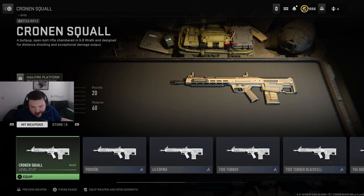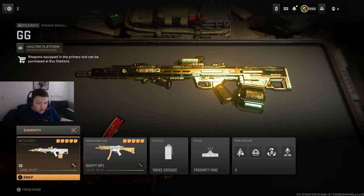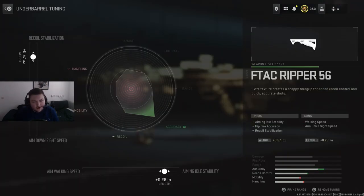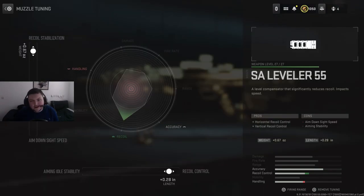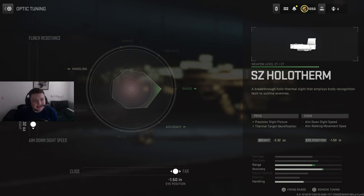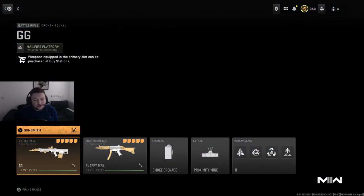...you're probably going to want to use the Cronin Squall and MP5. Here are the attachments on the Squall. The Squall didn't really get changed all that much — in short, they basically just made it so it kills in an extra bullet, so realistically they did stretch out the TTK a little bit. But for the most part it's still top dog.